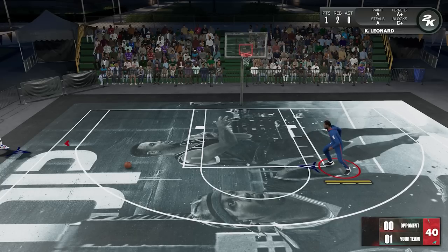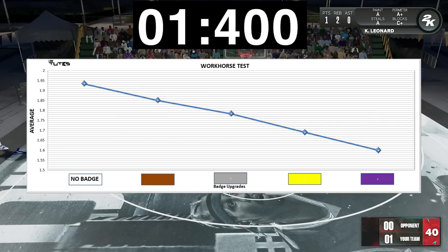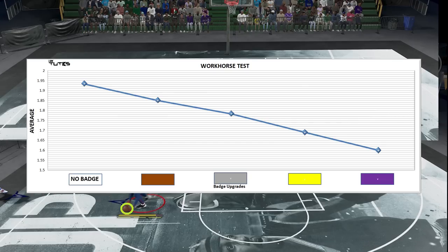Now for the results — you can see that it's linear, which means there's no sweet spot at all. So if that's the gap between hall of fame and no badge, then if you cut it in half that'll be silver, and if you cut it in half again that'll be bronze. So everything will be equal.